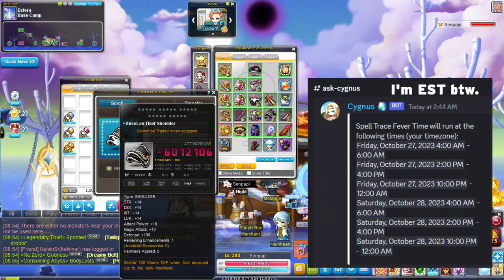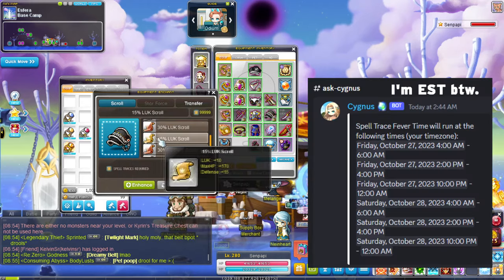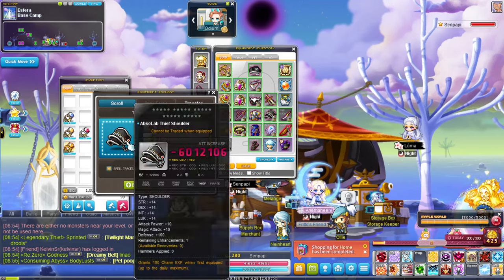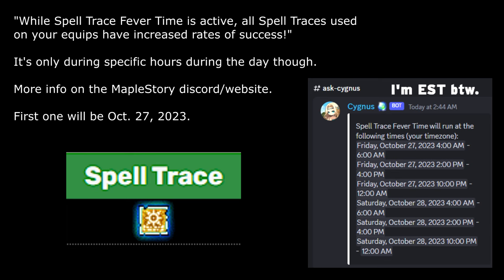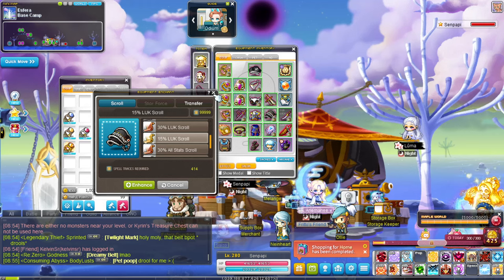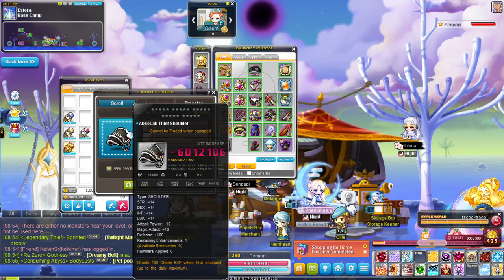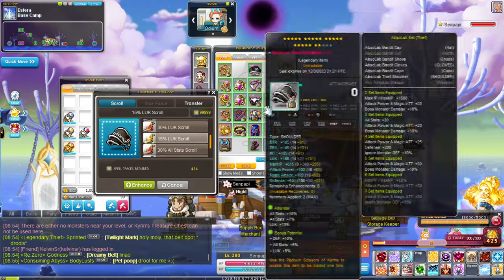Spell Trace Fever will be on — the first one will be on October 27th, which is literally tomorrow. So by the time I'm uploading this video it'll be too late, but just a heads up. If you go in the auction house, spell traces are really expensive, so stock up. Also, just to be clear — this spell trace tip is only for Reg server. Reboot doesn't even use spell traces, so yeah, this is just a Reg server thing. I'm in Bera.